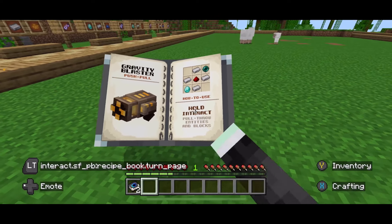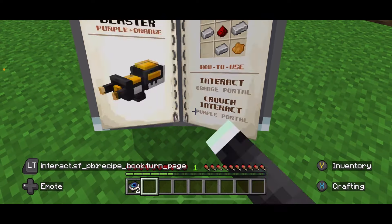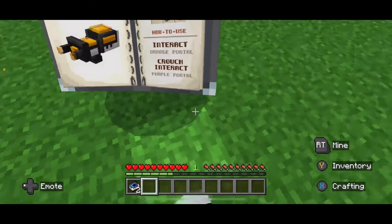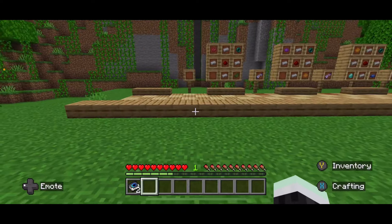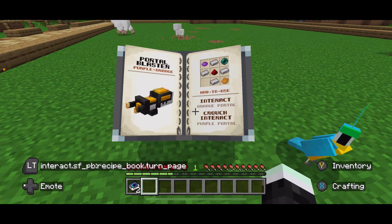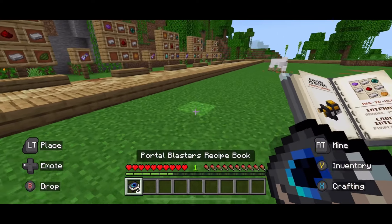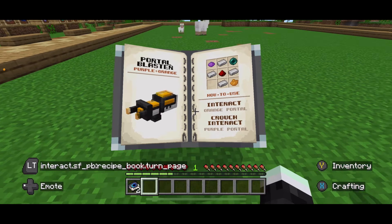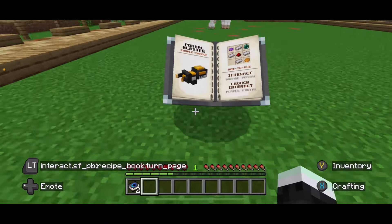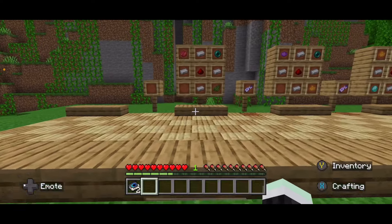I really love using the guidebook. You can break these guidebooks too, but I can't seem to do it right now. Sadly, you can't craft these recipe books — you can only have them once, and if you die in a survival world you won't get it back unless you can find your items.